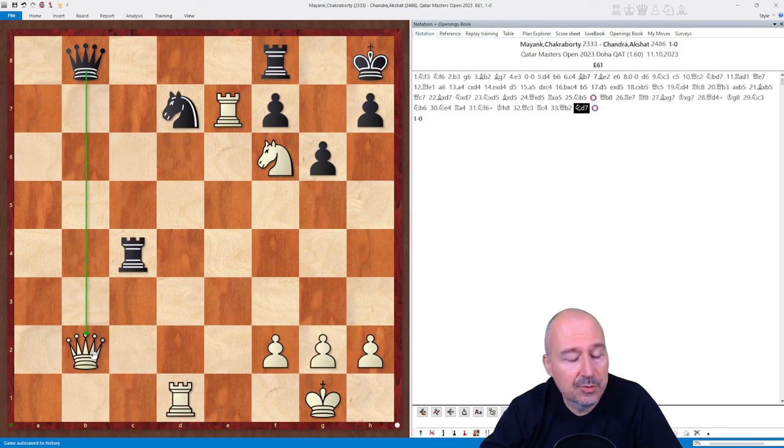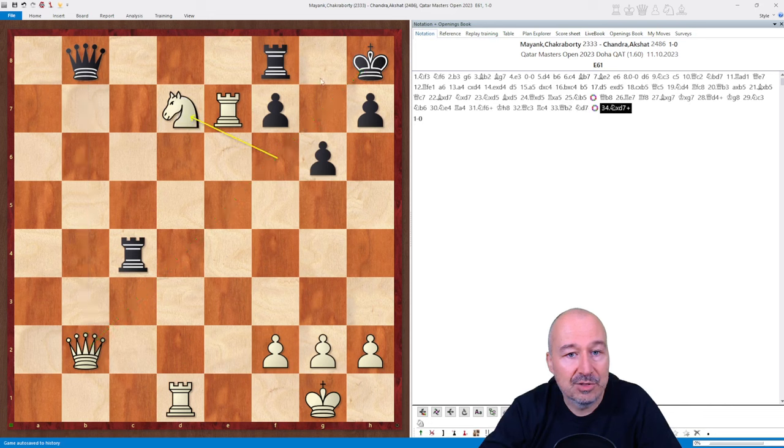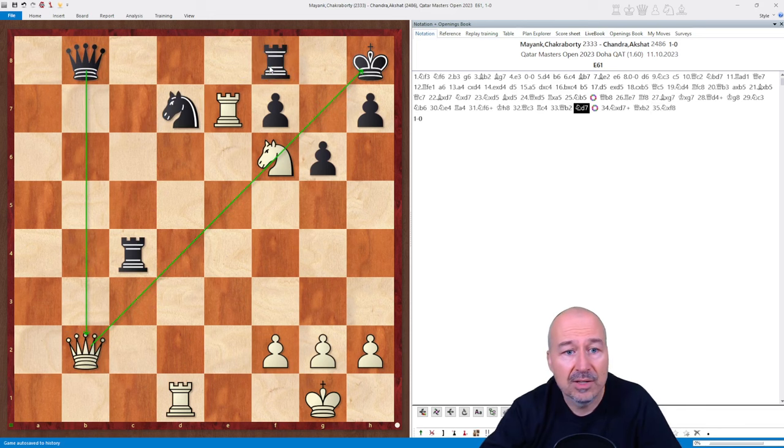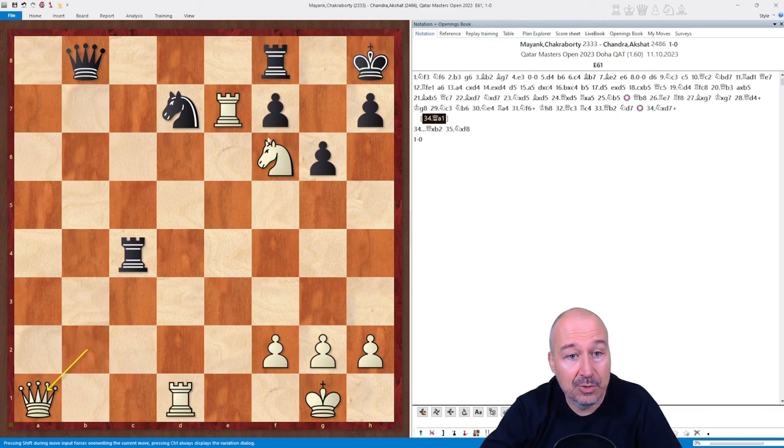The first thing that would very quickly race through my mind is that there is this vulnerable diagonal with the knight on f6. So very quickly, in a split second: knight d7 check, queen takes b2, knight f8 — this leads to the understanding that this is not very promising. Similarly, other discovered checks with the knight would mean that my queen is just lost.